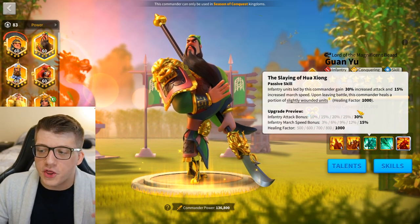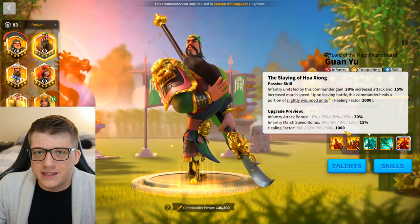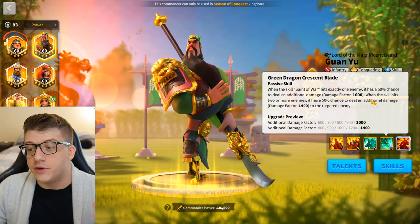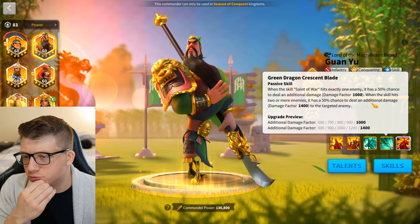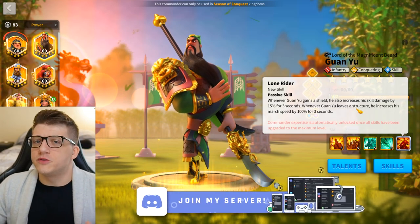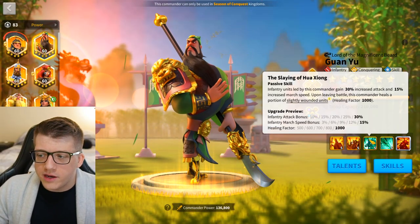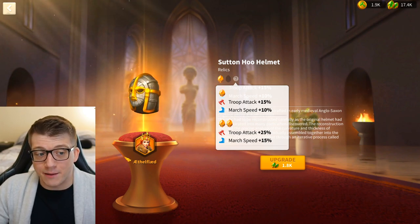Guan Yu's third skill gives him 30% infantry attack, 15% march speed, and a 1000 healing factor when you leave battle. His fourth skill is a nice additional damage factor — 50% chance of 1000 damage factor for one target or 1400 for two or more. Since it's 50% chance, we can assume over a battle it averages to about 500 or 700 respectively. Most people don't have the expertise for Guan Yu. So if you look at a 5155 Guan Yu versus an expertise Aethelflaed: Guan Yu gets 30% attack and 15% march speed, while Aethelflaed gets 25% attack and 15% march speed — pretty close for a commander that's absolutely free to play.